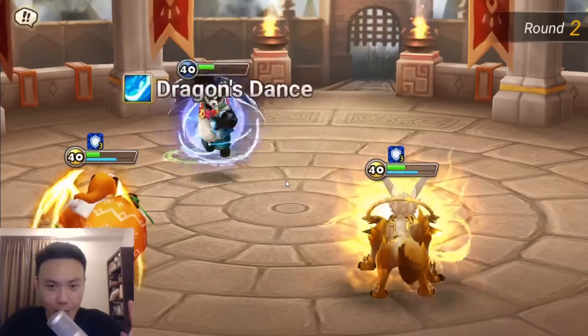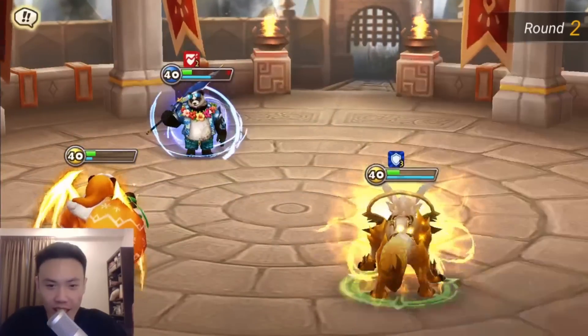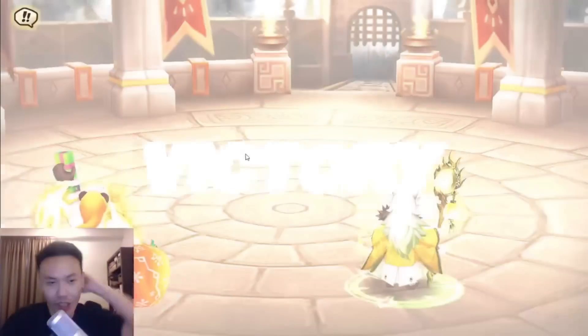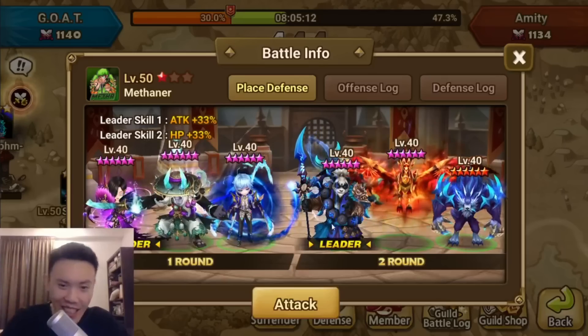We'll revive the Feng Yan again. So this time we got defense buff, but Feng Yan got stripped. This should kill. This was so close to comfort, man. The Savanna dealt so much damage towards my Feng Yan.